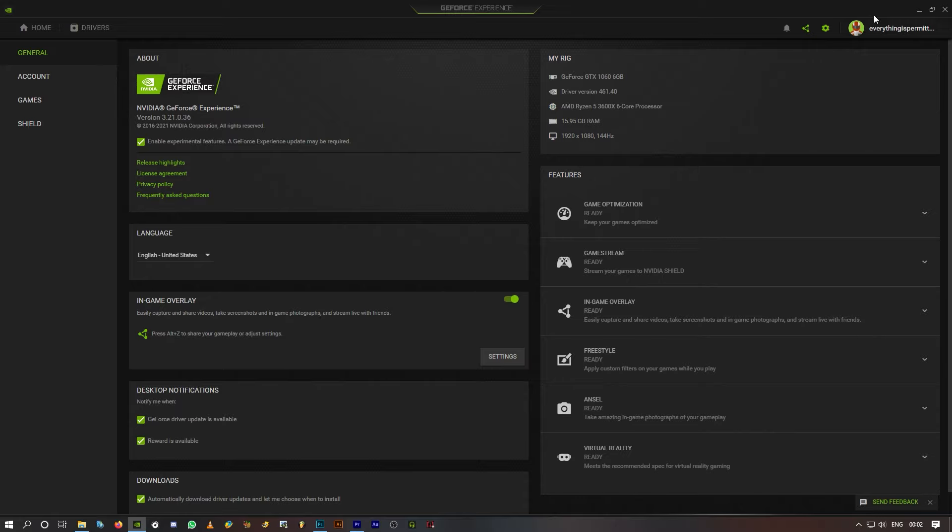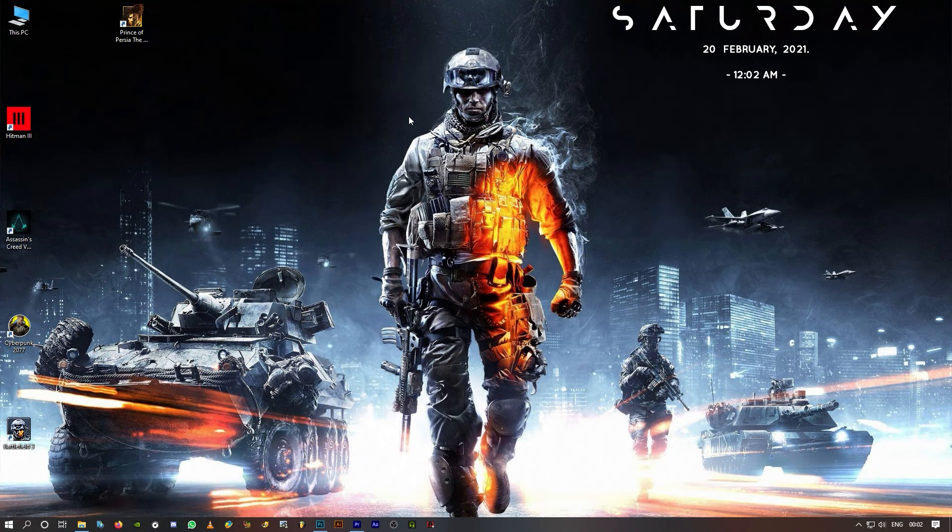So you have to manually open GeForce Experience and toggle the in-game overlay off and on. Sometimes just opening GeForce Experience and then hitting Alt+Z will work. If it still doesn't, go ahead and toggle the in-game overlay off and on. That's all there is to it.